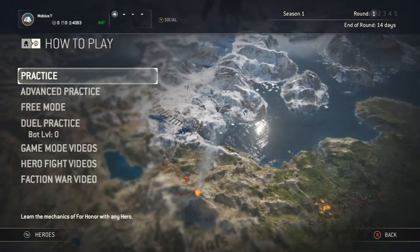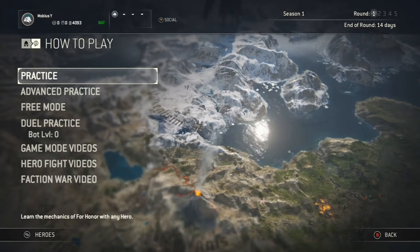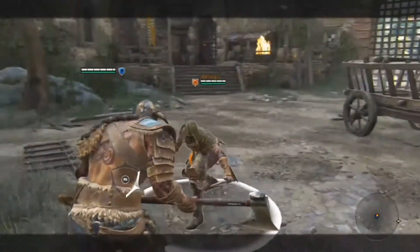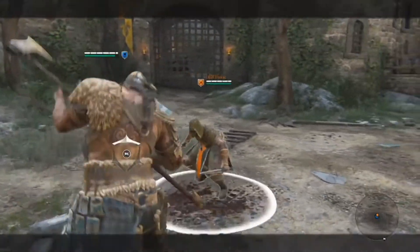Once the practice modes are complete you can start to learn more detailed aspects of your hero such as their move sets. A good way to practice and learn your chosen warrior's moves is in dual practice, also under the how to play section. Before starting a dual practice you must choose a level of difficulty from the AI bot you will face. If you're just learning the game or want to test out a new hero's moves, you can set the bot level to zero. This will cause the bot to simply approach you without attacking, blocking, or performing any kinds of actions — it's a great way to practice your hero's different moves.